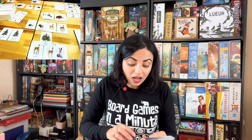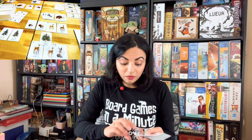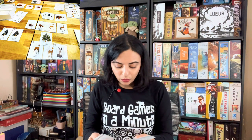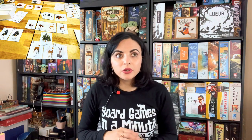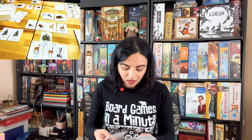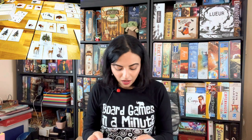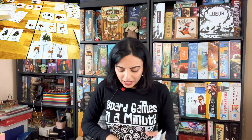After the populate phase there's a steal phase. With a fox you can steal a critter from someone's meadow; with a beaver you can steal a tree card; with an owl you can steal a critter from any woods. The more steal cards you use, the more of a penalty you'll get in end-game scoring. Then there's a hunting phase — bears must hunt each round, and wolves can only hunt if they are in a pack of three.